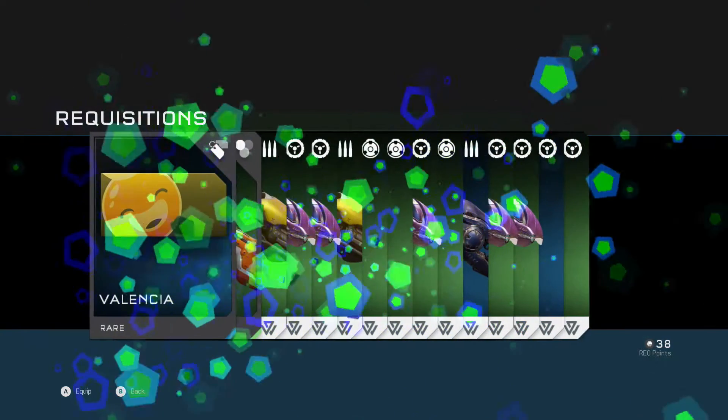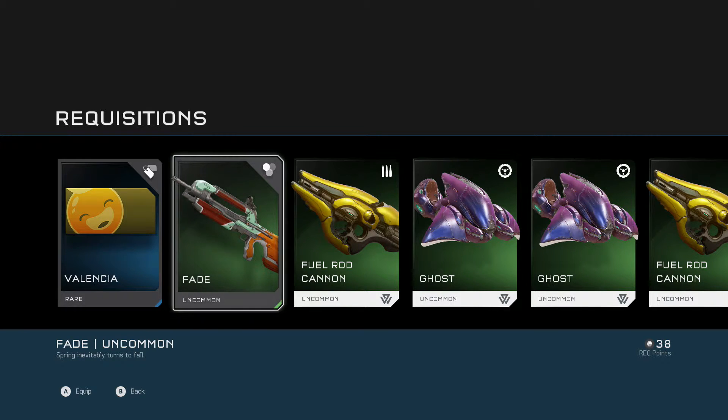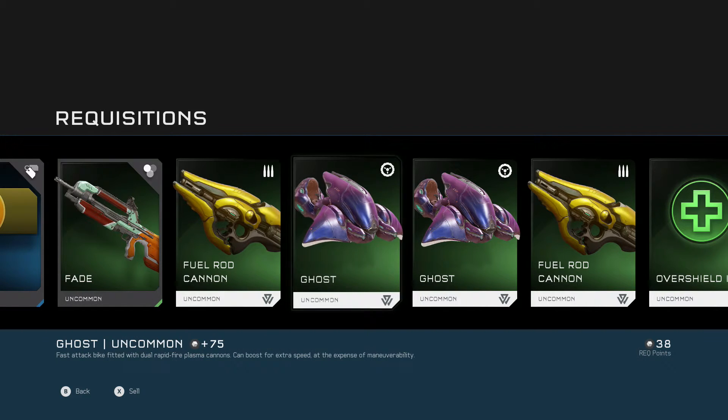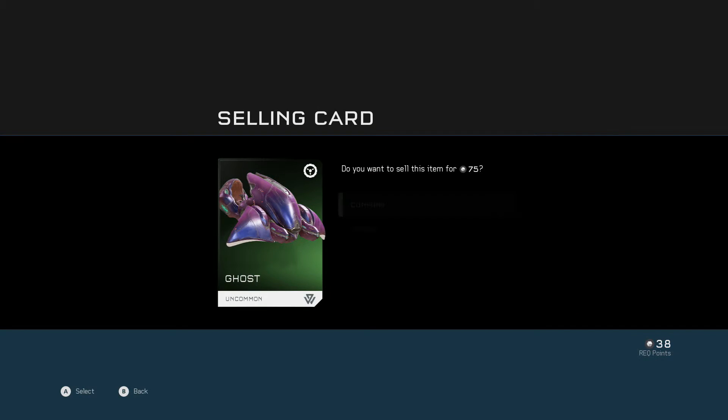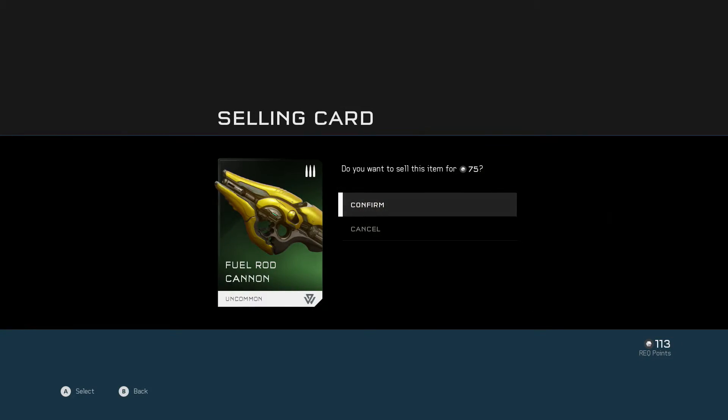Now these packs are random — they give you random weapons, camos, or tags. This one we got a tag and a camo. We got the fade camo for the scout rifle, which looks really good. Now these other weapons, you can call them in battle once you reach a certain rank to unlock them, and they can be useful.